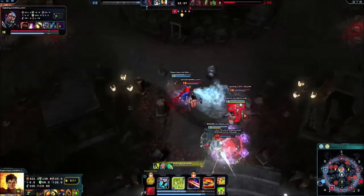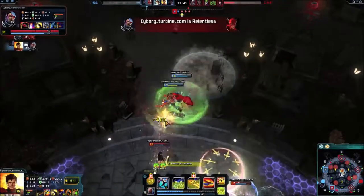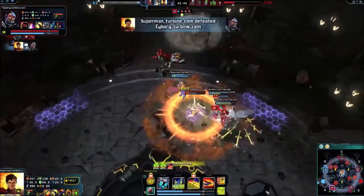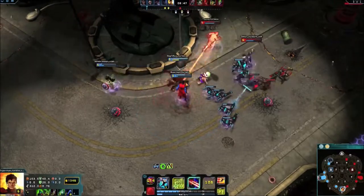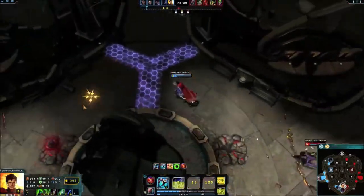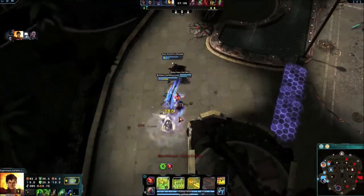Superman's Heat Vision and Frost Breath give a good amount of crowd control, allowing you to lock down enemy champions. Remember that Man of Steel only lasts for a short time after dealing skill-based damage, so to maximize its benefit, get into fights quickly and deal damage while all your skills are up.